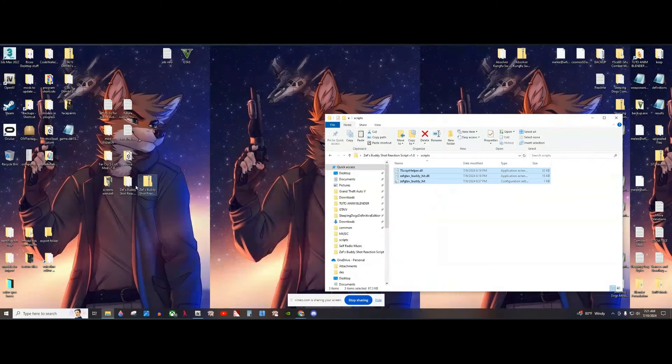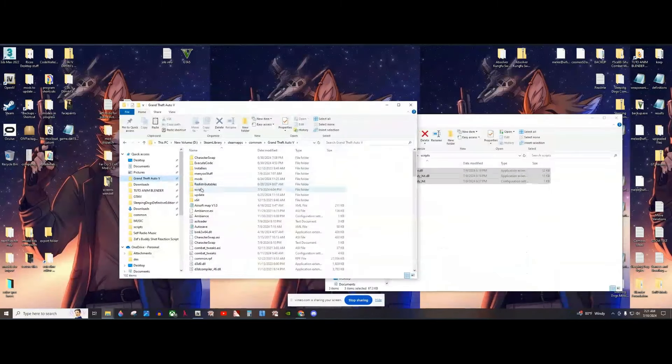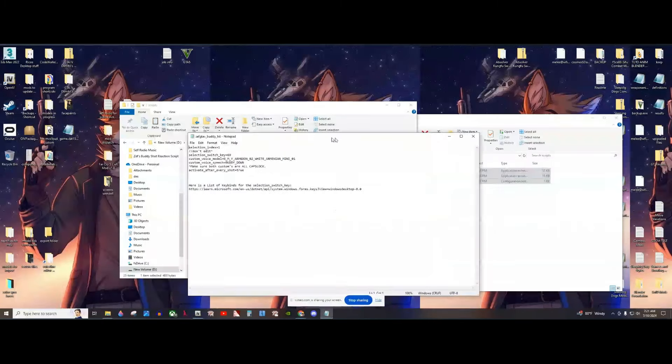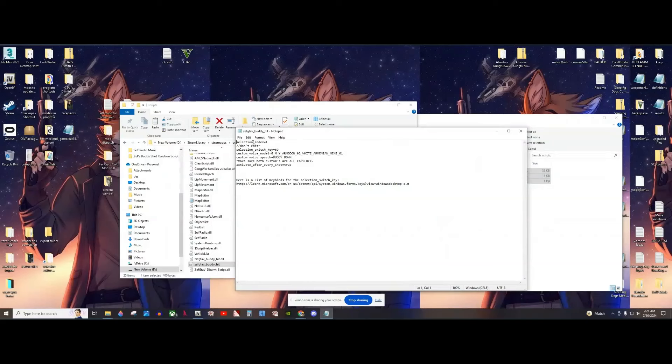Go into scripts — you would install these into your scripts folder. Find where your main GTA 5 is, go into scripts, and just drag these three files in here. I have them installed already. You can click into the ini file for custom editing — the selection key by default is E, which is key code 69 on the keyboard. If you ever want to change that, here's a link to a couple of key binds where you can switch the keys.